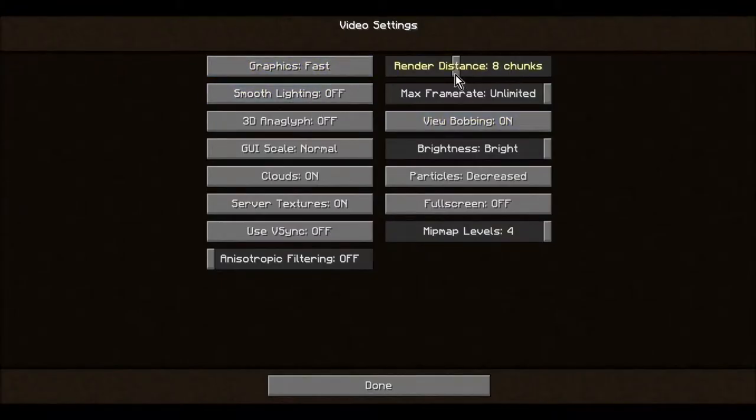For render distance I would leave the chunks at 8 - I recommend 8, trust me. Smooth lighting - leave that off. This completely changes your game, leave it off or you'll get lag. The GUI scale leave on Normal because it just needs to be normal - I'm not sure exactly what it does but it's something to do with the scale.